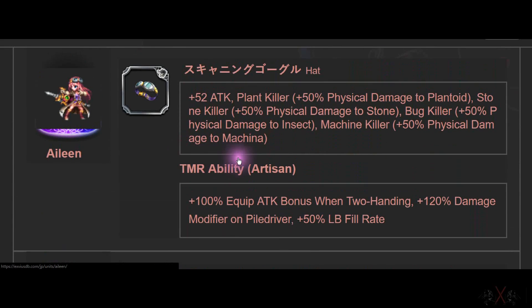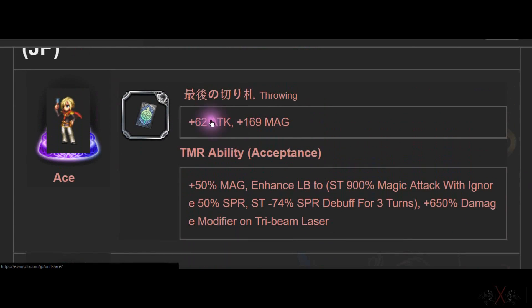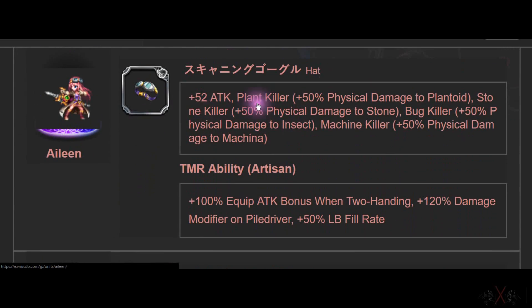You may ask, what is this TMR ability? This is when you equip the normal TMR or Super TMR to the character itself. For example, Eileen needs this equipped in order to activate this ability — same thing with Ace. It forces you to equip it in order to use it. But it's not a bad idea, because she's the one who can use it. The throwing weapon may not seem good but it's good for Ace only. Eileen's hat is good for everyone — lots of killer effects.